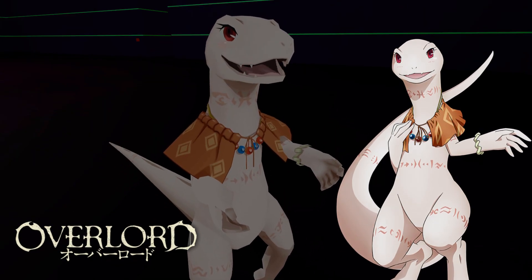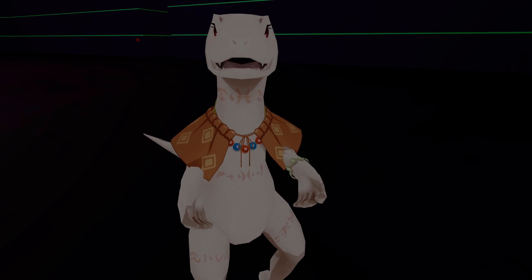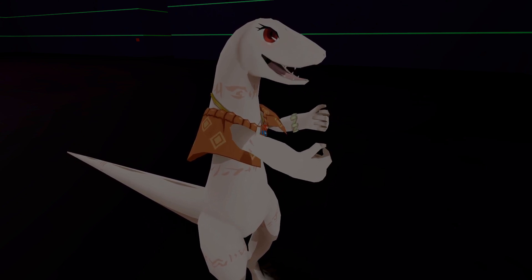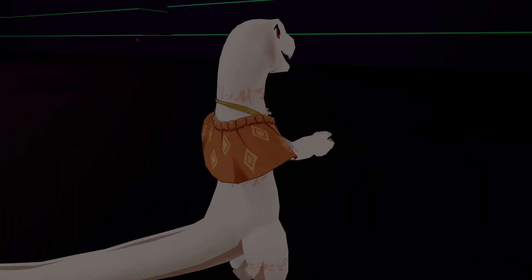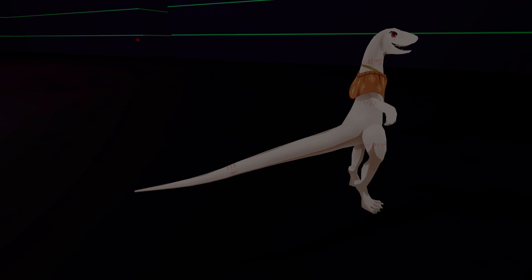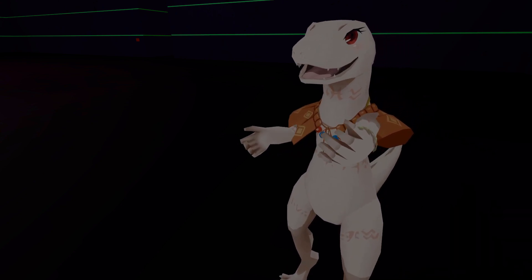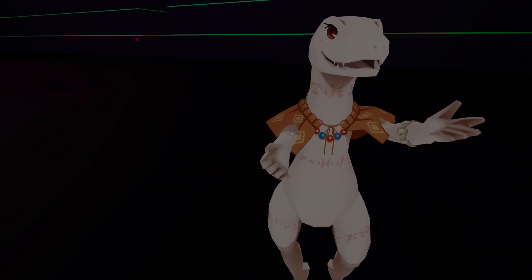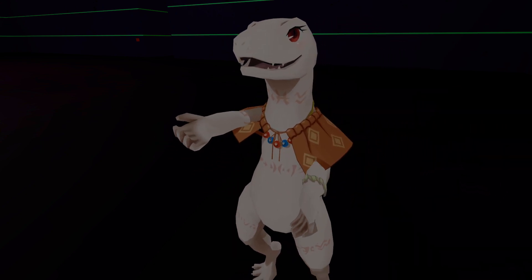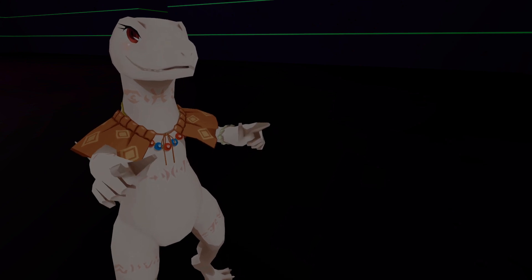Next up we have Crusch Lulu. She doesn't really do anything in the anime either so that's fine. Her tail doesn't move as much — that's not as cool. She's the only female Lizard Man — Lizard Woman — they have here. They did give her bigger eyes. The only cool thing is the tail movement, but it's minimal.